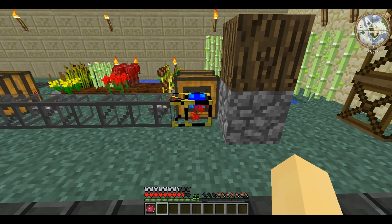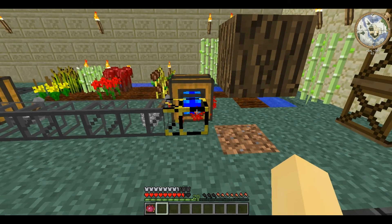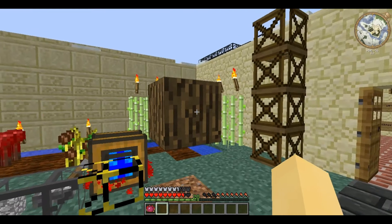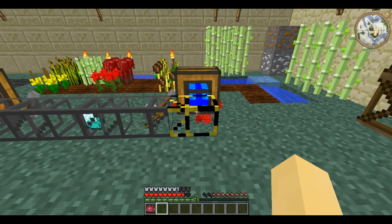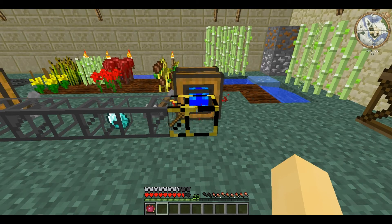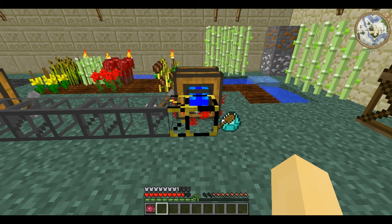It's also worth noting that it will only destroy the block directly in front, so if a block is placed above it will never be touched. It does have some limitations however, as it right-clicks with an item instead of left-clicking — it cannot use tools, and any kind of item that has no clickable ability is useless.